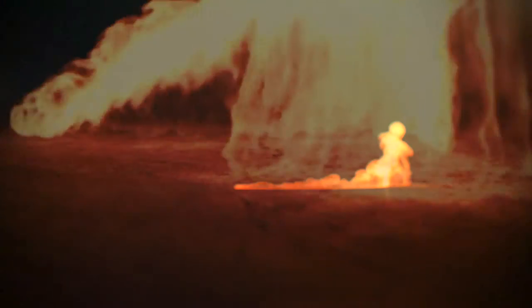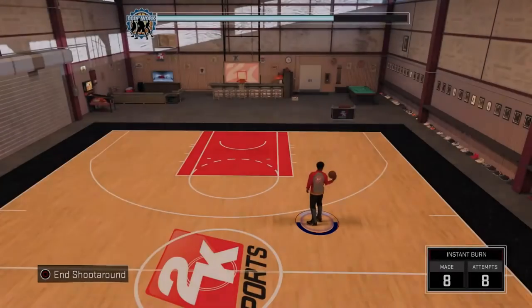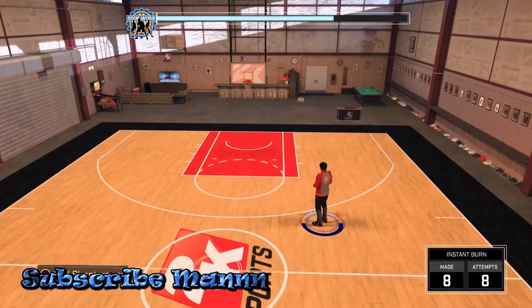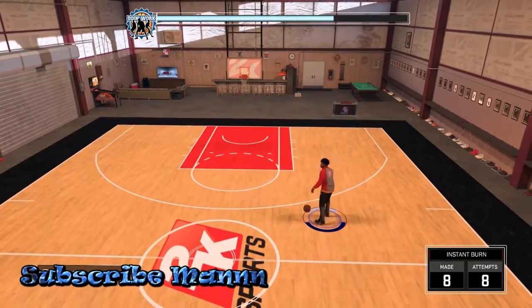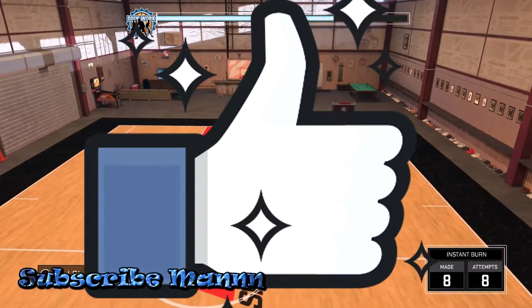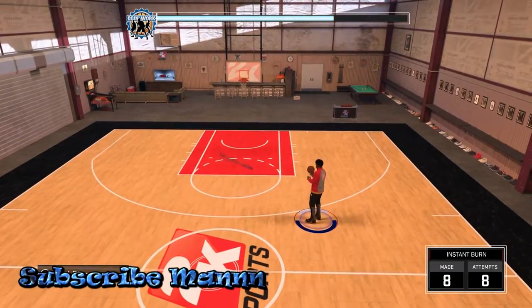It really is me, Mezo, aka the Instant Burner Man, and in today's episode I'm gonna be showing y'all how to do the Jamal Crawford escape man. If you don't have it equipped, you need to go equip a good escape.